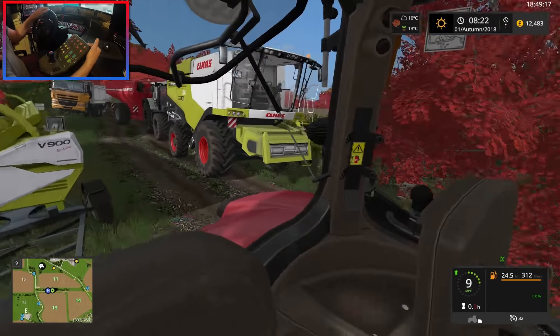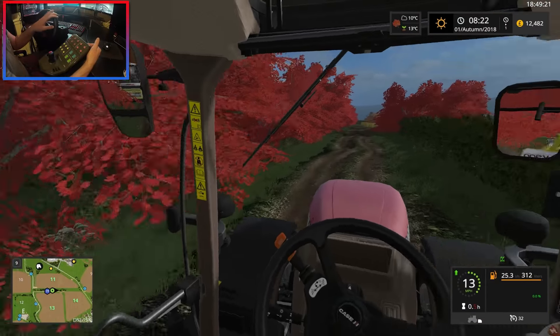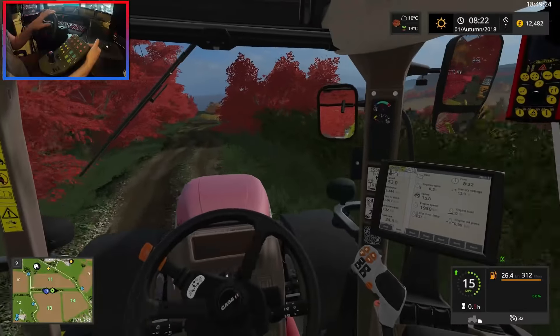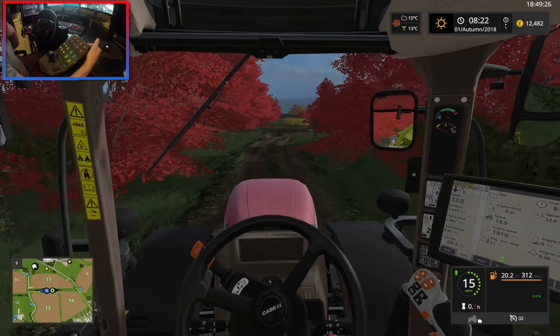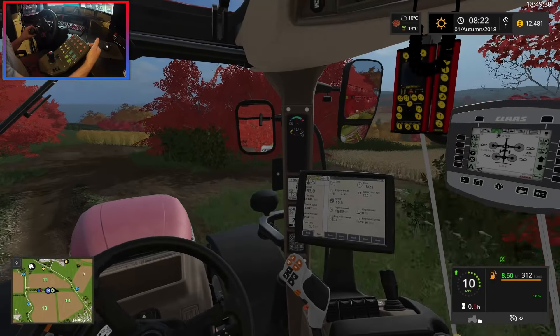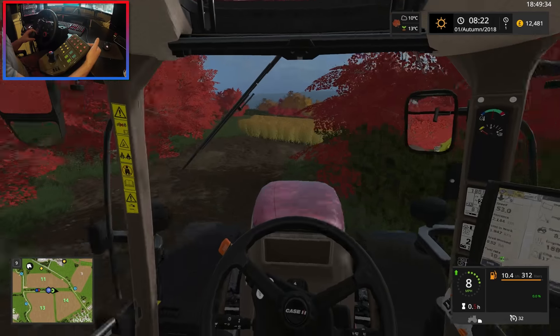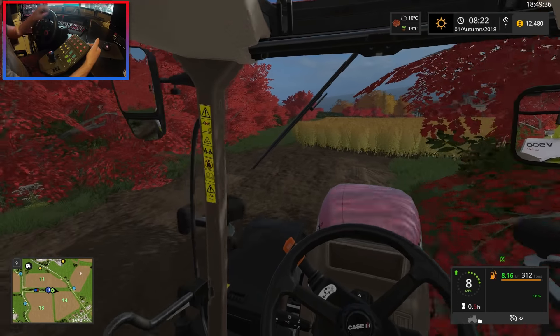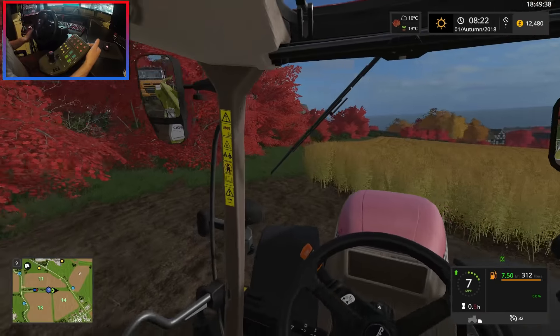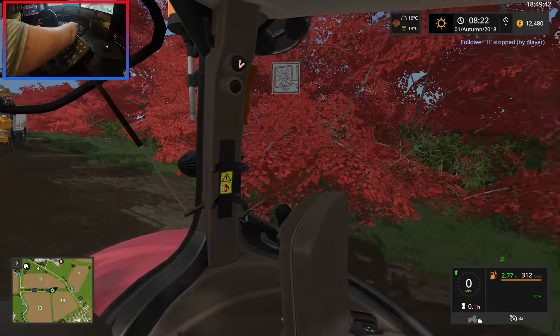Which way is the header? We need to face left when we get to the field. I think it's canola in this field here, so this is going to make a lot of money. We won't have to do any bailing. The canola looks 100% ready to harvest — oh no, the Tatra's following us, I forgot to turn follow-me off.